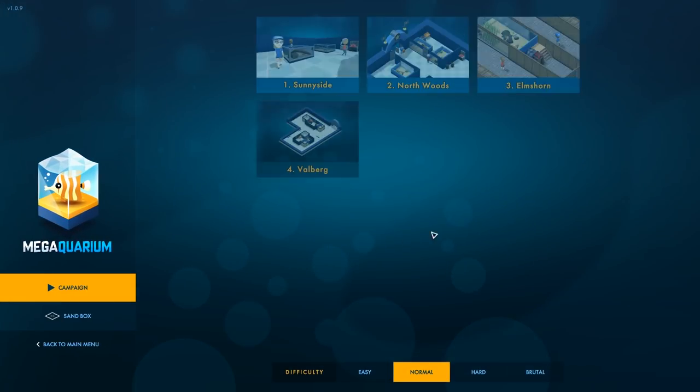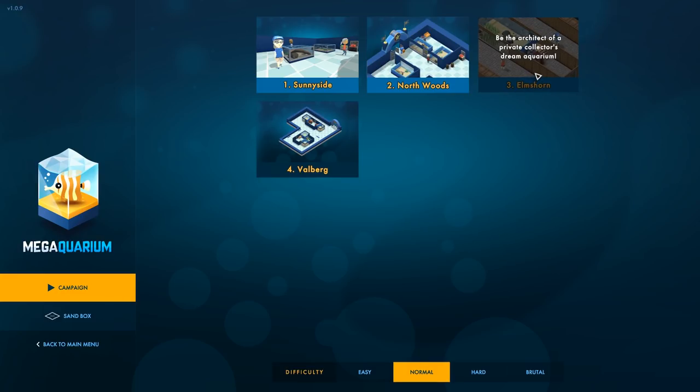In the previous episode we finished off Elmshorn and towards the end it was more of a coral simulator but it was quite enjoyable. We also managed to make more stylised tanks - fish that were either coordinated in colour and looked very well together, or species that had some sort of look about them where they all seemed to get on and look alright in the tank. We also decorated everything which was quite good.